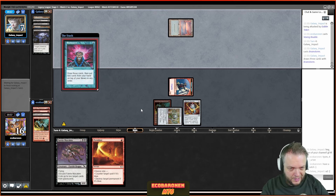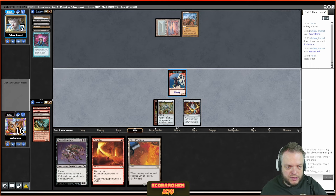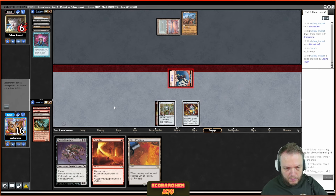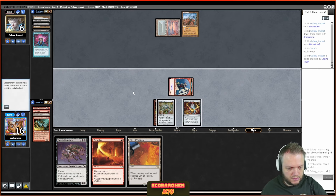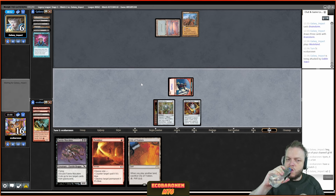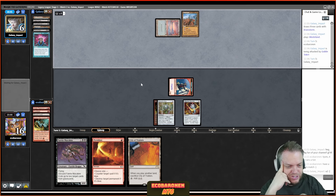Here's Vexing Bauble — if the opponent has a Daze they should fire it off now. No Daze, no Force for this game, which is very good for my Pyroblast situation. Still missing the land drop, my clock is minimal. I hope my opponent doesn't have Orcish Bowmasters. This is an incredibly scrappy game I'm not a favorite to win, but we're trying our best. My opponent appears to have a hard Brainstorm without a fetch, but Troll of Caer Doom is kind of a fetch these days.